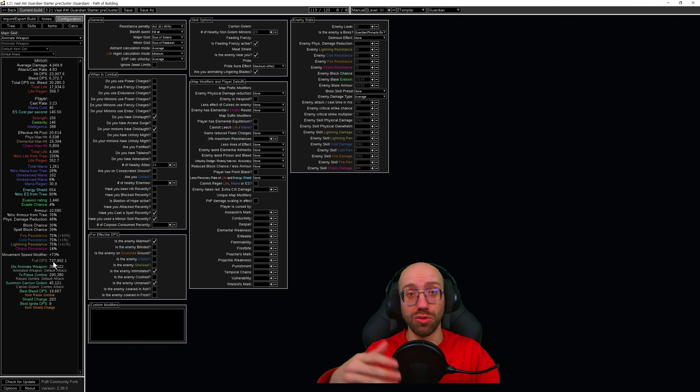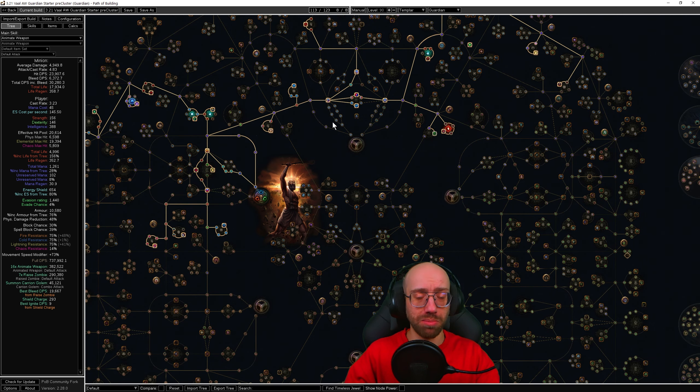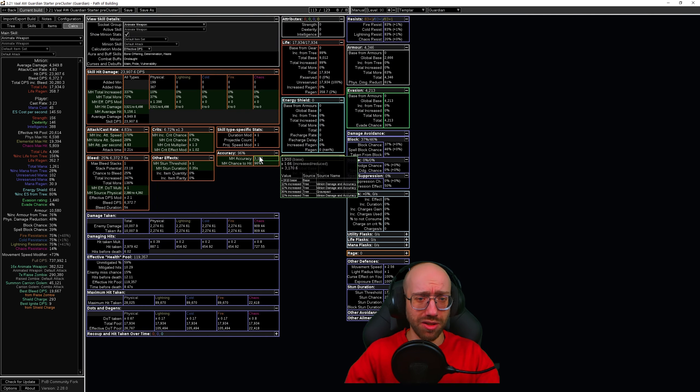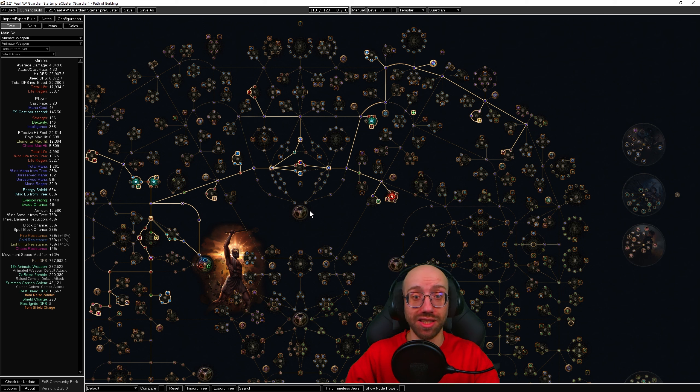Minion accuracy is not a problem — they have 3,000 accuracy, giving over 95% chance to hit against most enemies. If you thought you needed a lot of money to get started on a minion setup, that's absolutely not the case. This is a lot of fun; I've had a blast so far. It does really well against blighted maps in particular and deals reasonably well with the Crucible. The biggest problems are legion, since minions can't focus fire on important monsters, but anything with single-target focus — betrayal, metamorph, essences, tanky Crucible guys — is pretty doable.